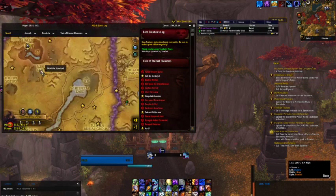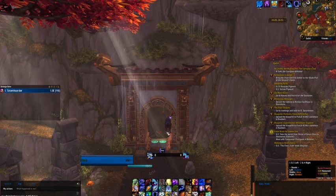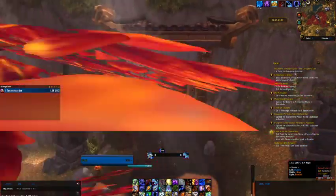As far as the map goes, you'll notice we're going to go into the Gunlai Halls. It's in between these two lakes. It's down these doors — you've probably been down here to do other objectives.